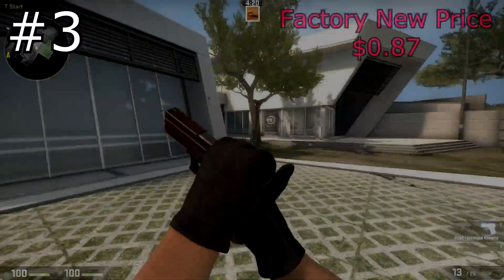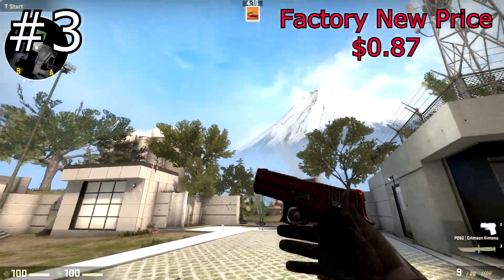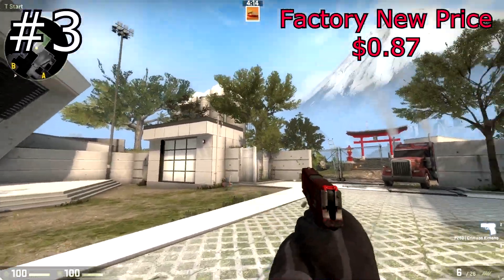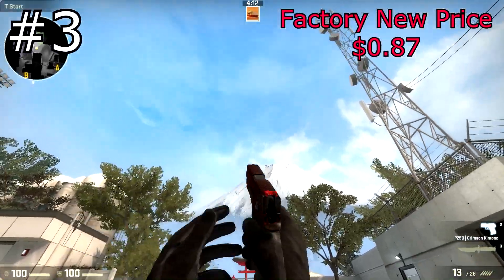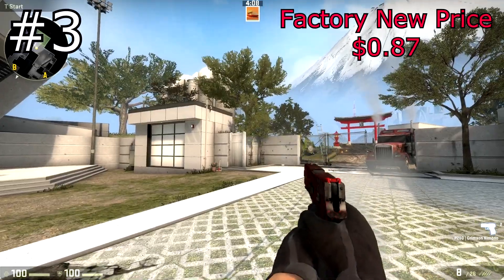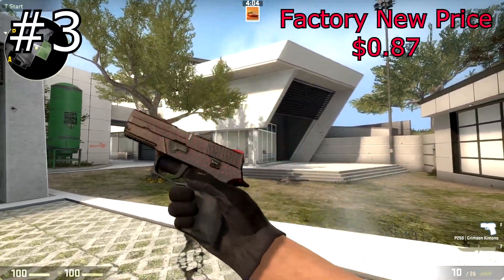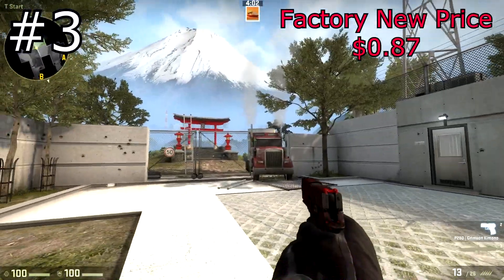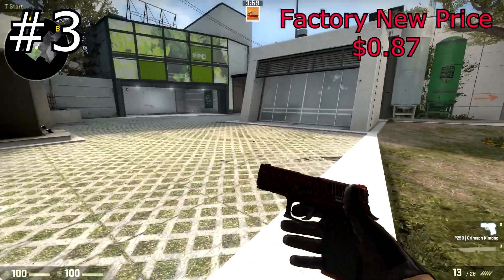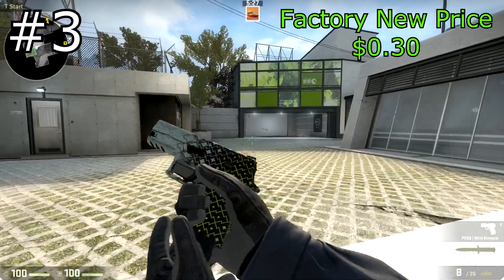Next up we have the P250 Crimson Kimono, and this is rank 3 tied with another skin as well. I thought I'd include both the Crimson and the Mint Kimono, because they're both pretty nice skins and they're both in this weapon category. I personally prefer the Crimson a little bit more, and there are different patterns for this too. You can check out my Rare Patterns video where I discuss the different patterns on these two skins. The ones I'm showing in the video are the best patterns you can get, with the max amounts of green and red.